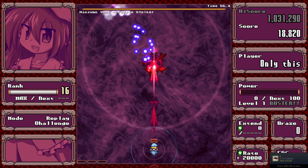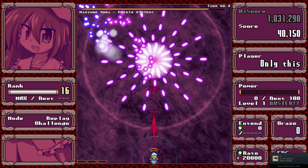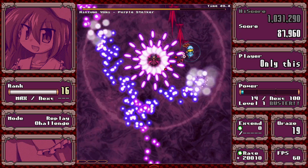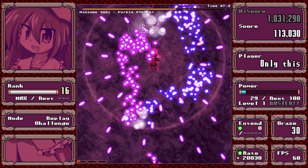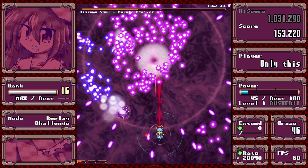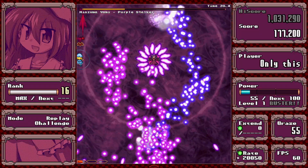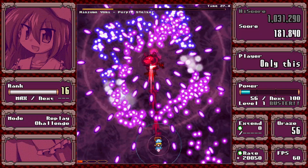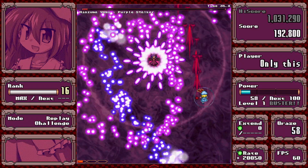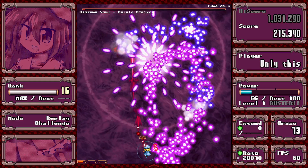For this spell, you just want to circle around her. Be careful of the jelly beans while you're doing so. The familiar doesn't actually have a hitbox, but you have to be careful of the stuff that spawns. This dies way faster if you have a homing shot, but even without homing you should be able to finish it in 3 or 4 circles.